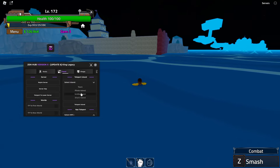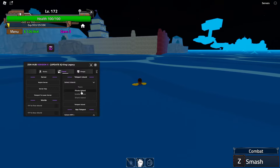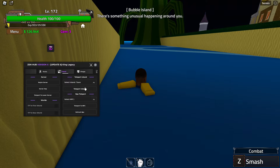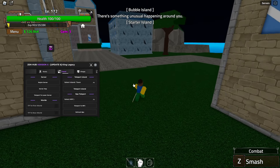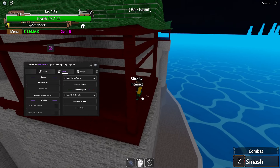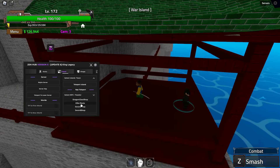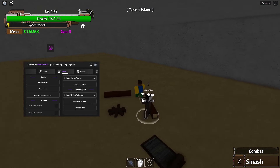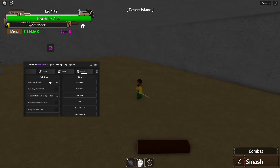In the travel tab you can rejoin, server hop, and teleport to a lower player server. You can teleport to the first sea or the new world, along with island teleports. It should teleport you to these places. There's also an NPC teleport, and you can refresh the NPCs if you can't see the one that you want.